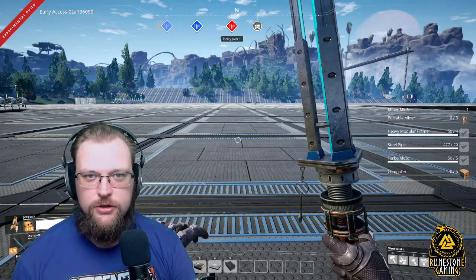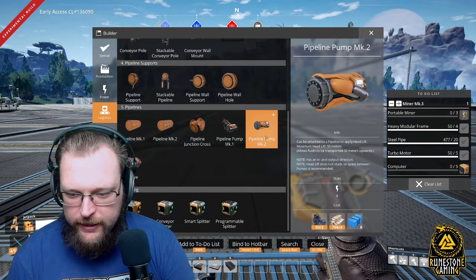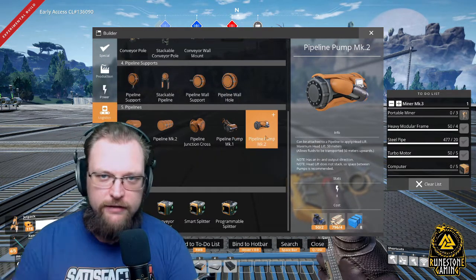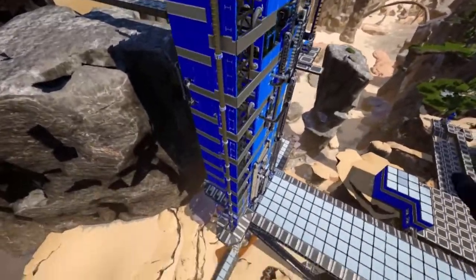Coffee Stain, you did it again! I'm so thankful for what you guys have done here. Here's the new change on the Mark 2 pipe — it is now going to cost motors, encased beam, and plastic. I'm loving this change; this is going to make it so we can actually use this in the tier of the game when we should be using it. Great change, I'm really looking forward to using this.